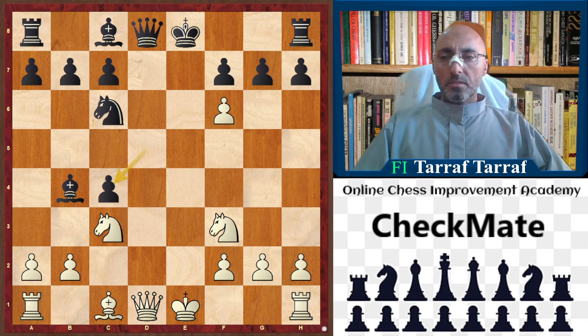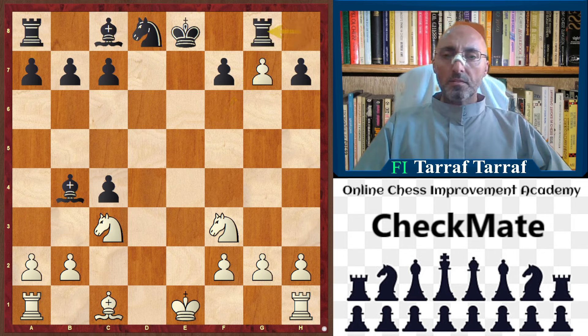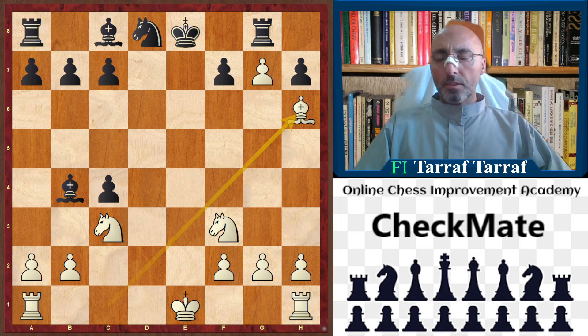So e takes f6, d takes c4, and now, as you see, there are many exchanges and the center is open, with both the black king and the white king still in the center. In case queen takes d8, knight takes d8, f takes g7, rook to g8, bishop to h6 — this position is considered difficult for both players and unclear to evaluate.